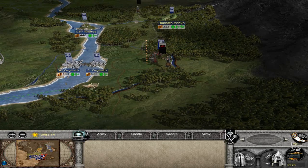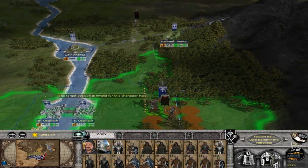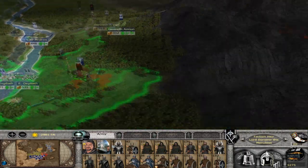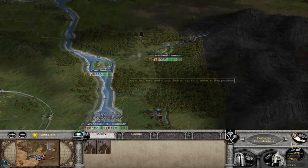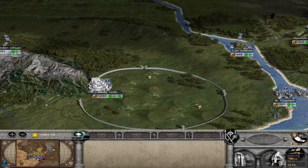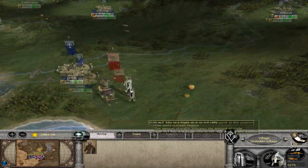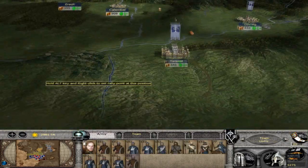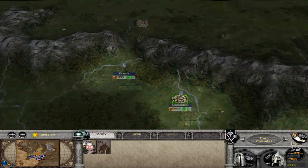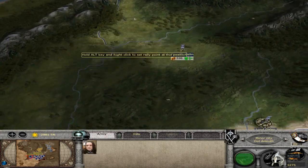Hey guys, welcome back to part 9 of my Lord of the Rings Gondor campaign. Last time we left off we had a big battle against some Orcs of Mordor and now we have another two to face. I'm going to check everything else before I attack. There will probably be another battle here so we're going to have a lot of fun in the next couple of turns. I think I might go out and fight that army because that would be quite interesting.